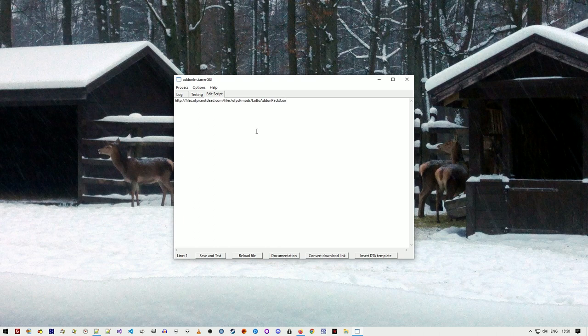I copy the download link and paste it into the input field. If I leave it just like that it's going to trigger the automatic installation, but I don't want that — I want to micromanage the files. So I type 'unpack' at the beginning.